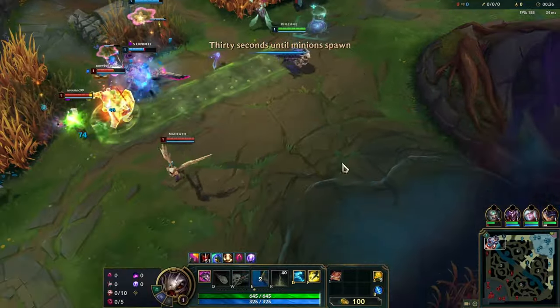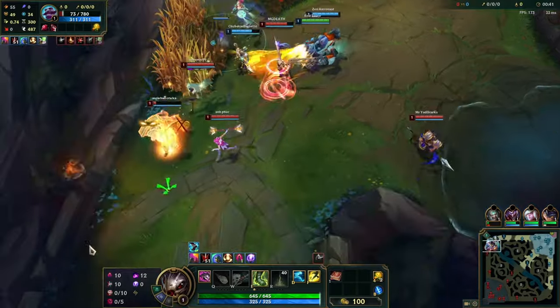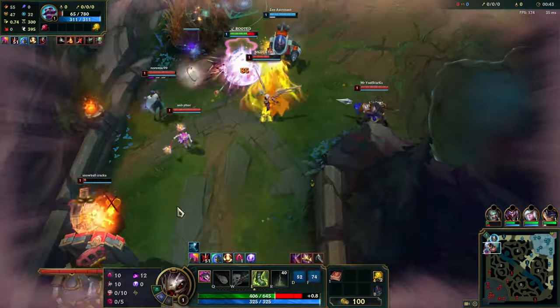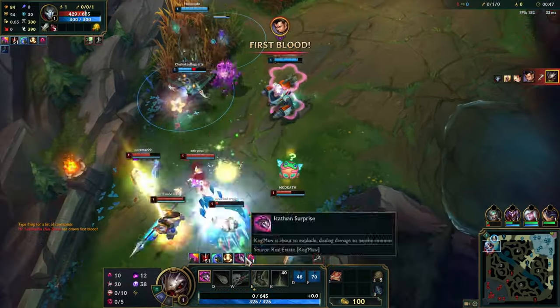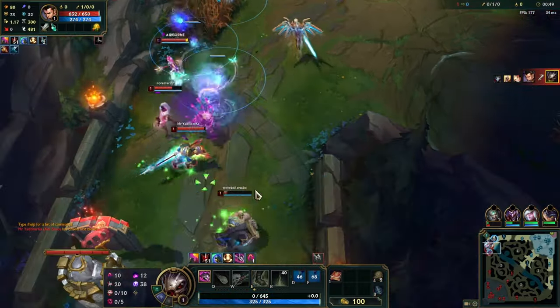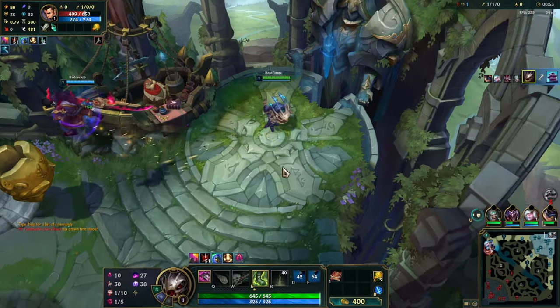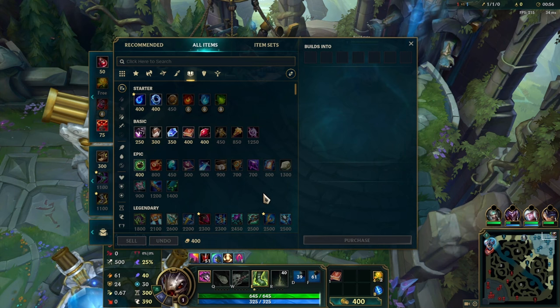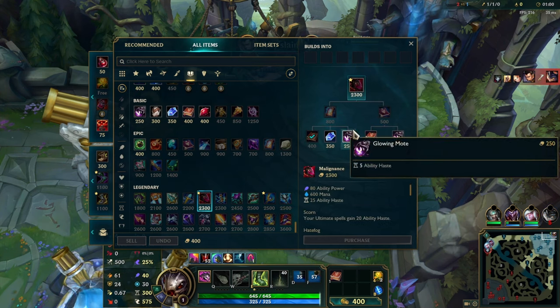Starting with the goo here. I think I get a Dark Harvest stack at the very least. Oh, I'm stuck, can't move — okay, you guys get to die! Got him, got him! All right, so first we're gonna build Malignance.